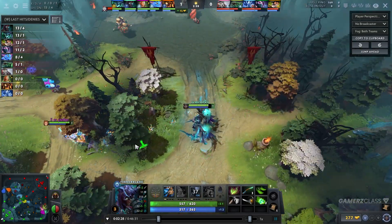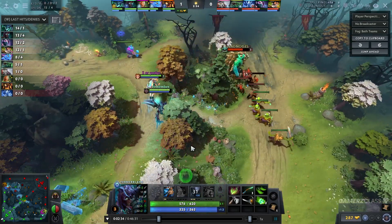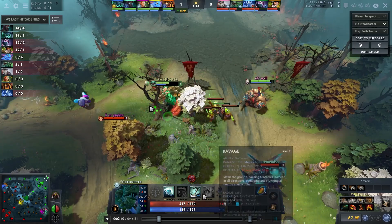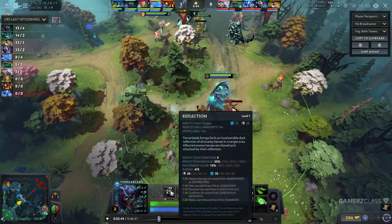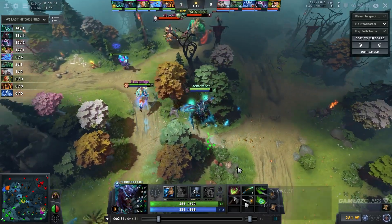You can't really help your carry that much from level one to level three or four, whenever you're getting the second disable. As you can see right here I'm trying to play aggressive again — Tidehunter isn't full HP, has 500 HP, has no armor, no items. I noticed that and pressed Reflection again. This is the moment I can play aggressive.